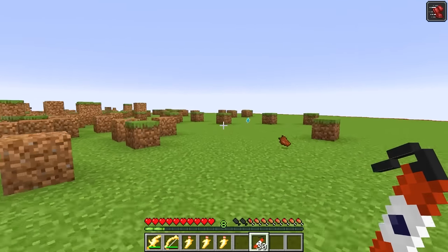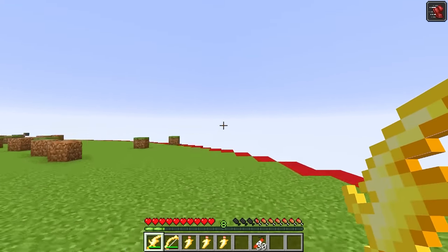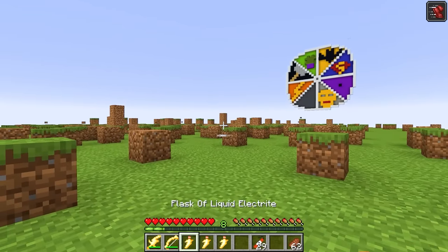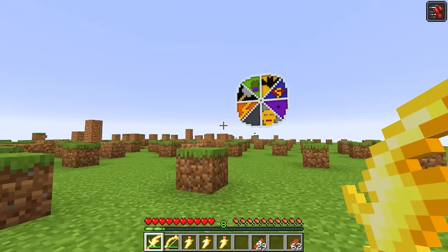You might be wondering why does the Flash have these attacks? Well, it's because the Flash runs so fast he can break the sound and light barrier, and I guess that causes big explosions and lightning attacks, so I am not complaining. Anyways, now that I've tested all of my super cool custom powers, I think I'm ready to fight this next boss.